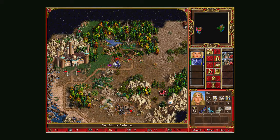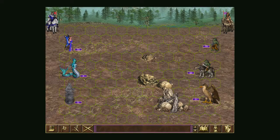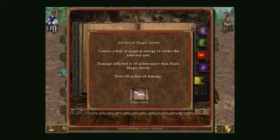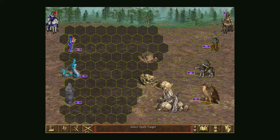Let's go and take down Gretchen the Barbarian. This is relatively even fighting, but their troops are stronger: attack four, defense two. My hero has power one, knowledge one, so she won't have any spell casting. My Magic Arrow is going to do 90 points of damage because of my ability.